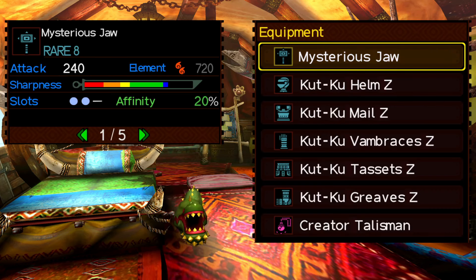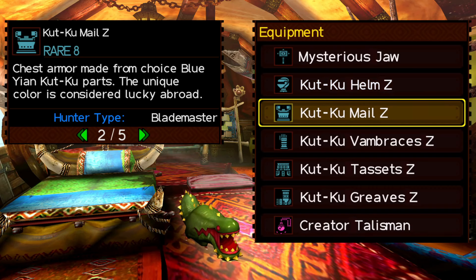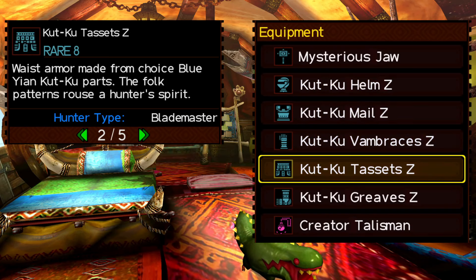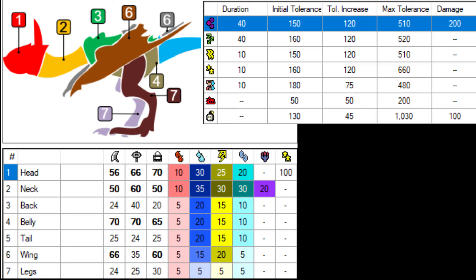Marathon Runner and points in Critical Draw, so it might be good for a mixed set. The hammer isn't great, but if you use Free Element it does have a lot of fire — that's something that set does have: Fire Attack as well.